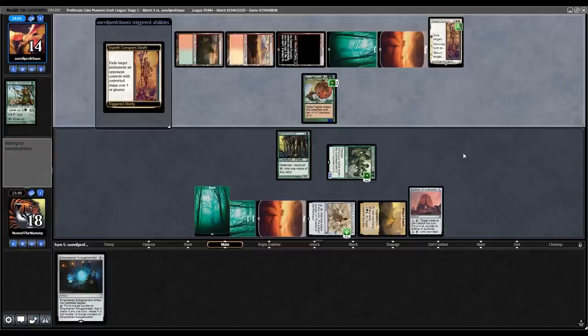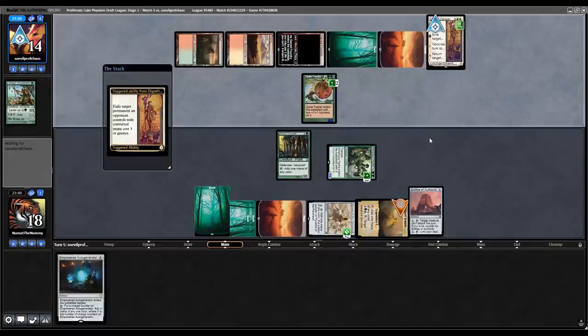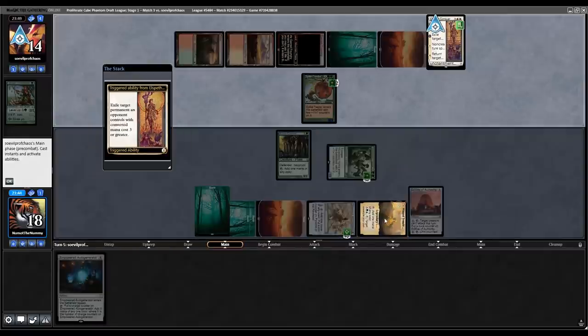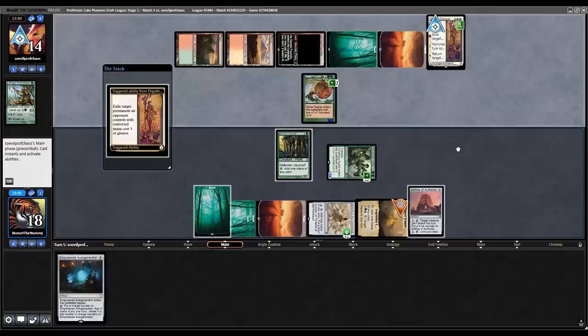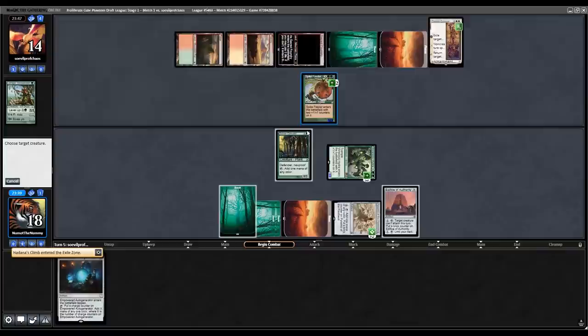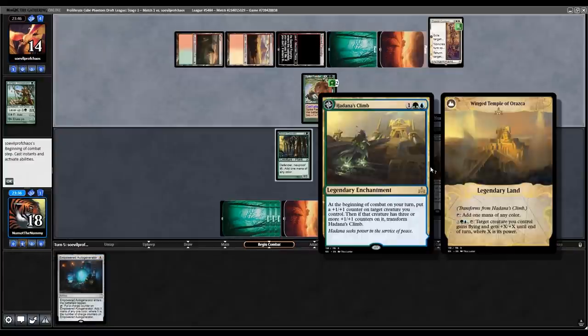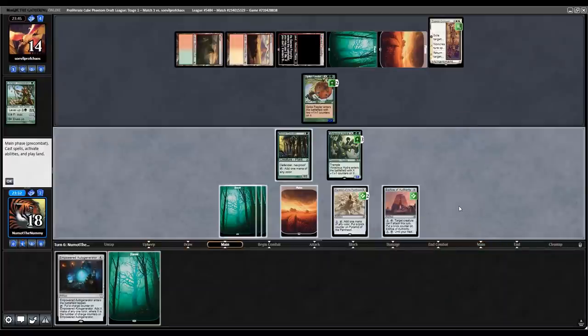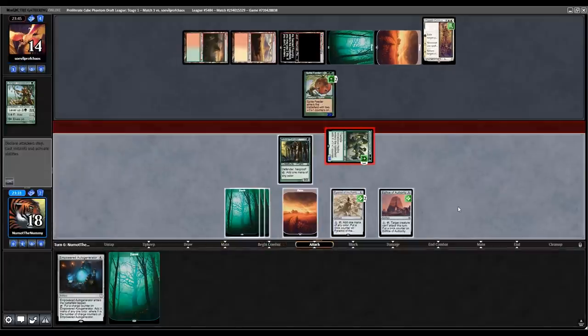Getting Edifice online and praying they don't have Archangel. They're tapping too quickly — okay, that's not as bad as I expected. It kills my Edifice but it's not what I was expecting. Wait, is that how it's supposed to work? It still has a converted mana cost of three on the transform side — that's kind of insane. I did not know it worked that way. You learn something new every day.